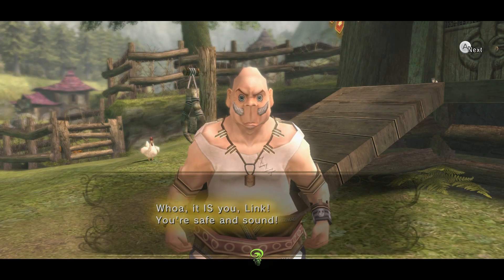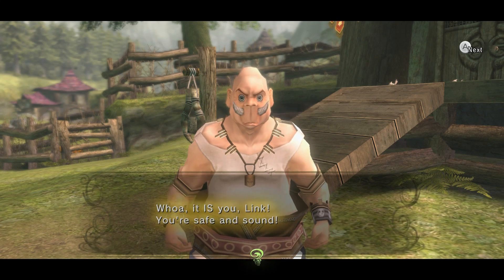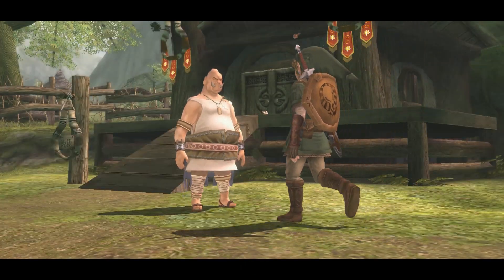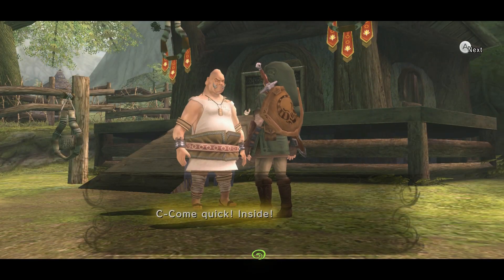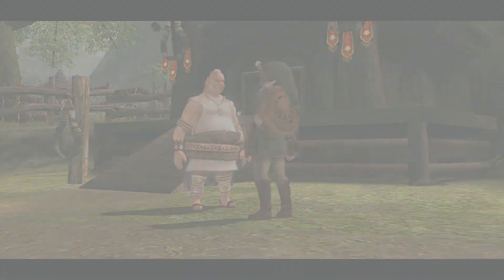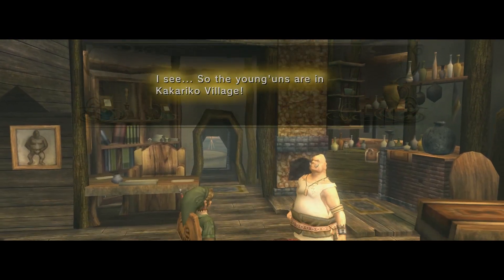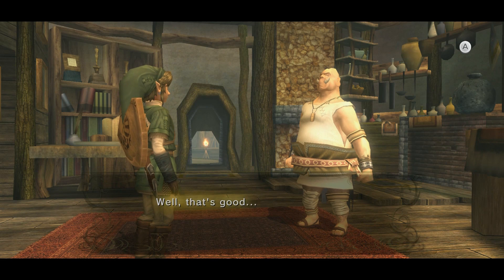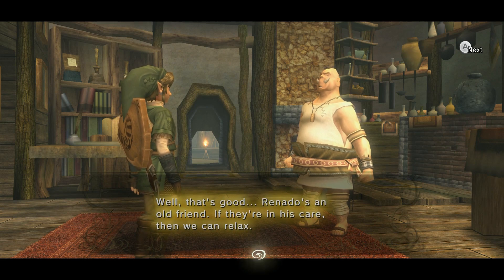It's you boy! Link, you're safe and sound! Your clothes — what happened to you lad, you look different! I decided to make Saint Patty's Day a yearly thing. Come quick inside — I want to talk to you about manly stuff. So the youngins are in Kakariko Village — that's the best I can do. Renardo's an old friend, if you're in his care then we can relax... probably, except I hate that guy.